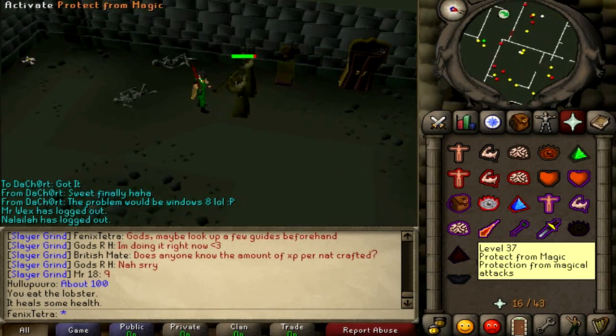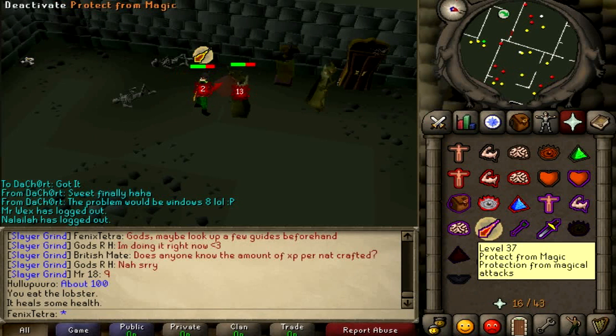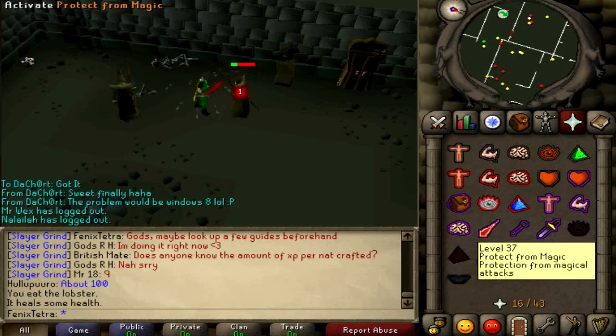Infernal Mages are pretty easy to kill if you can master how to Prayer Flick, and they give 45 Slayer XP per kill which is incredible. They also give 288 Combat XP and 95 Hit Point XP, which is really good — I'm trying to get 65 Attack and Strength and that helped me massively.